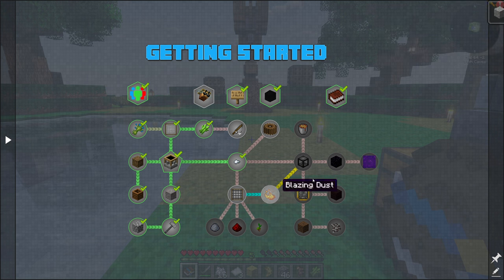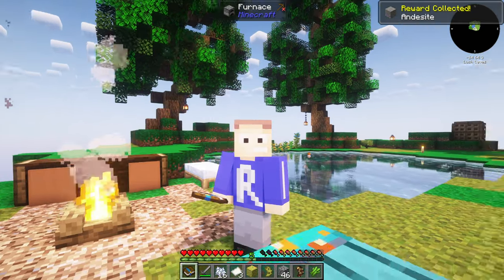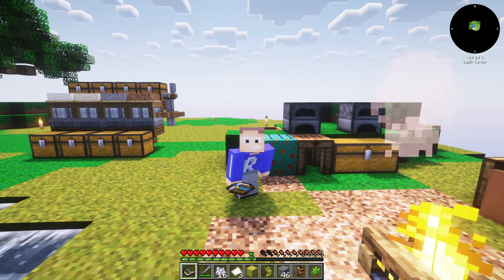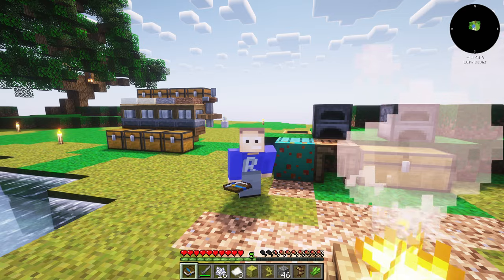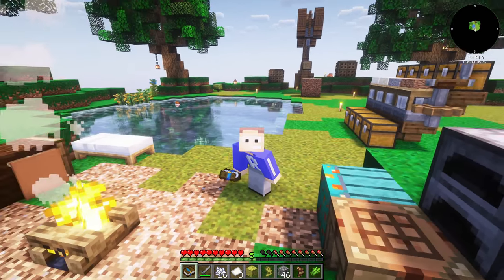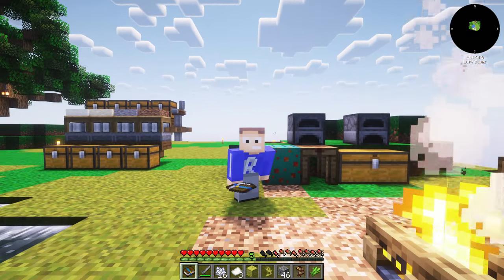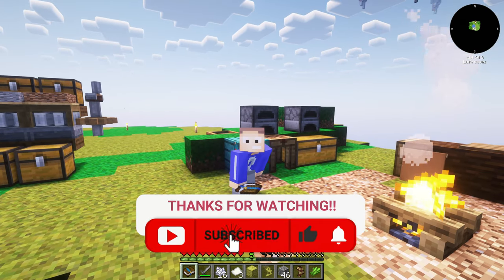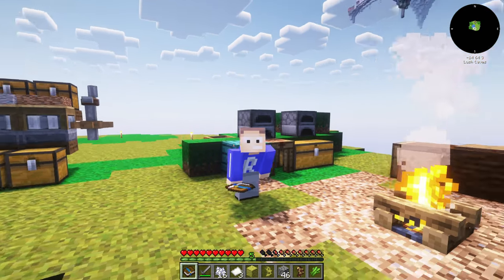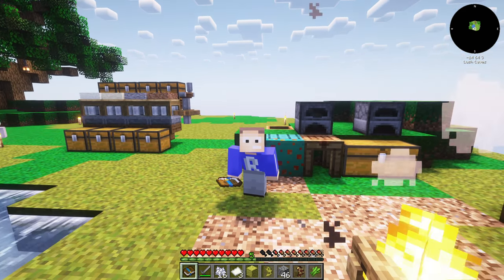We got andesite, fish stew, and more andesite from quest rewards - that's freaking awesome! Now we can make these nets and continue on. I think that's all we're going to do today, guys - I don't want to go too far into the pack right away. Thank you for voting for this pack, we're going to continue it. If you guys have already started playing and found some cool tips or tricks, let me know in the comments. That's been episode one - I hope you enjoyed it! Smack the like button, hit the subscribe button - it's free, doesn't cost a thing. See you next time!